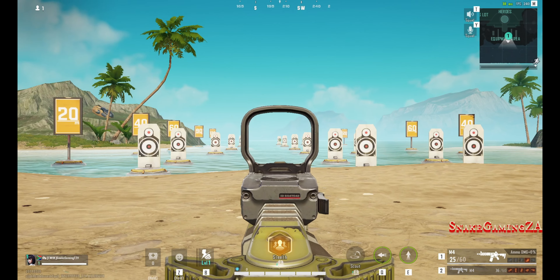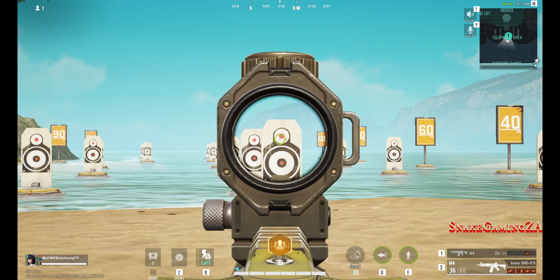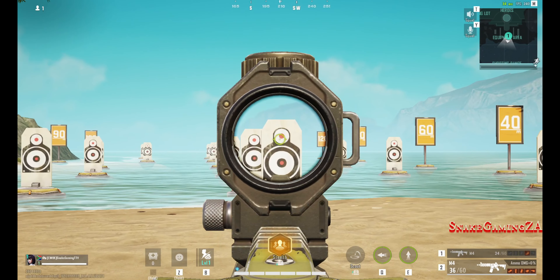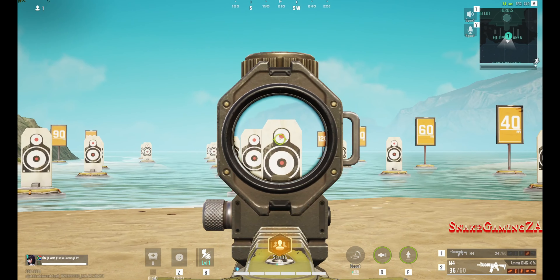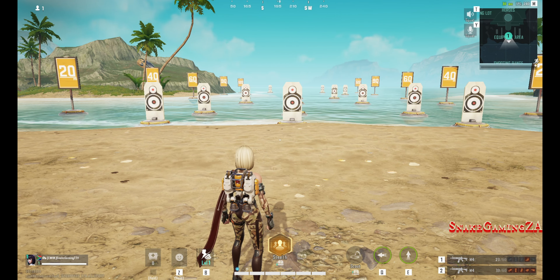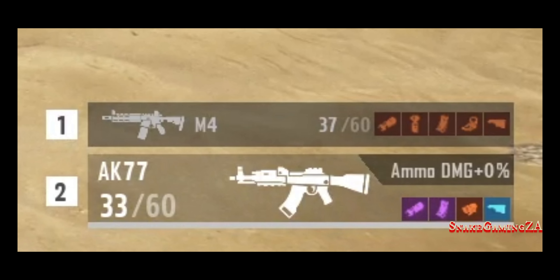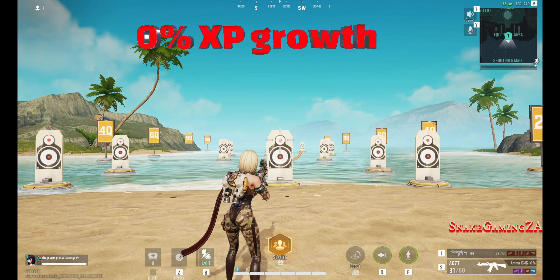Just to show you that items make no difference in damage — here we have a fully equipped M4 and one with only a sight. This is the M4 with nothing equipped: 18 damage, 18 damage, even at range. Close range, 18 damage. This is a fully equipped M4: 18 damage. And the belly, it's 12, 12. So items make no difference in the amount of damage that you do.